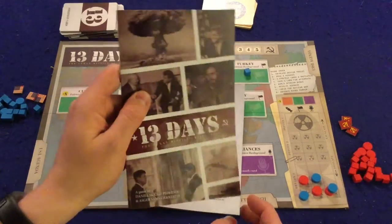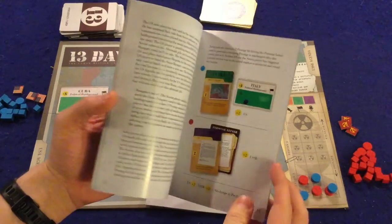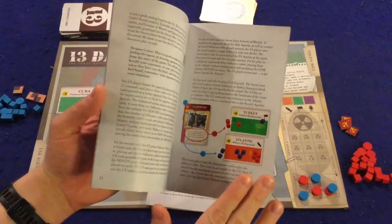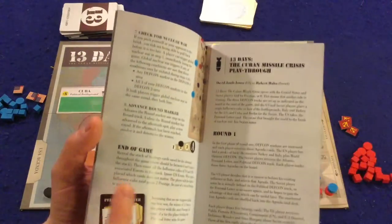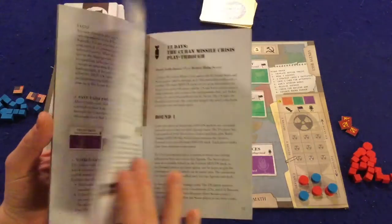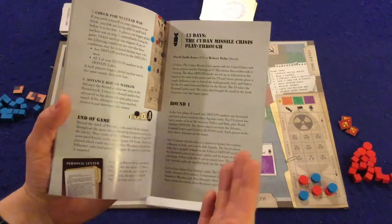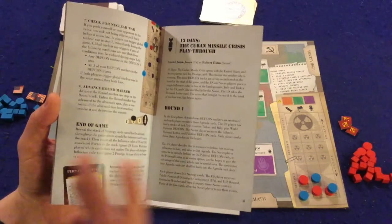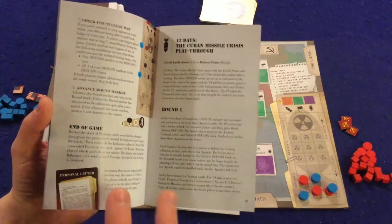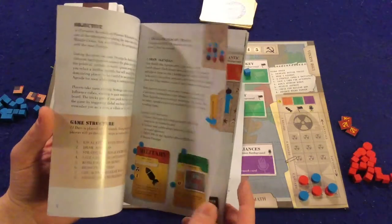We're going to take a look at what you're going to get inside of 13 Days. First and foremost we've got our handy dandy rule booklet — 21 pages, double sided, full color, full of pictures, illustrations, and examples. It seems really daunting at first until you actually realize you're only going to need the first 9 pages to learn the game, and the rest is actually just a really thorough round-by-round gameplay walkthrough which can be very helpful. That being said, the first 9 pages are good — they're not great, they could be a little bit better — but they have enough pictures and illustrations that it will hold your hand and teach you how to play the game.